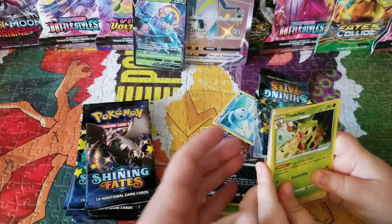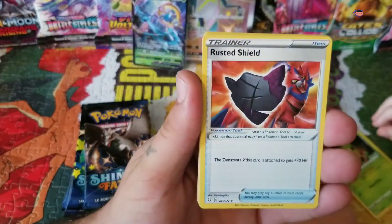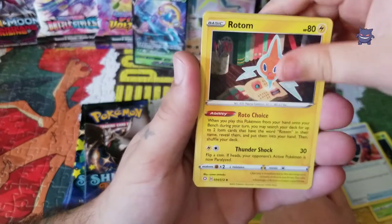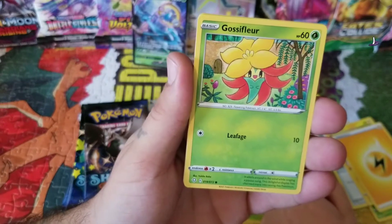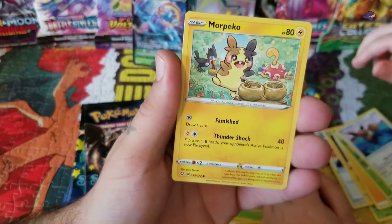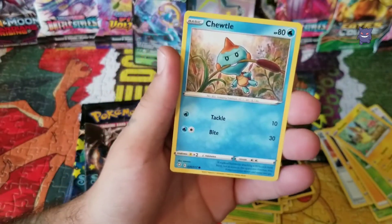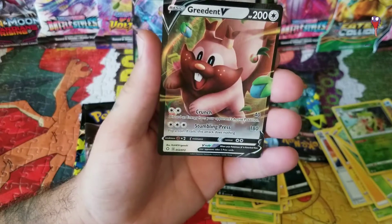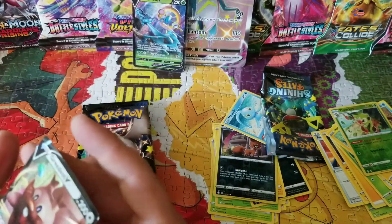We got a Flaaffy, a Rusted Shield, a Lotad, an energy, a Gossifleur, a Regice, a Gossifleur, an Eevee, a Morpeko, a Galarian Obstagoon. The reverse holo is a Greedent V — nice card, I like that one. Go ahead and sleeve that.